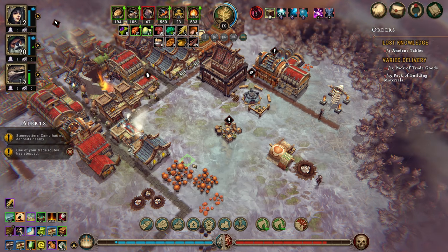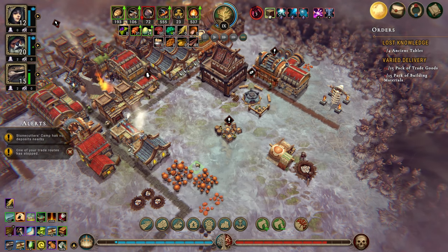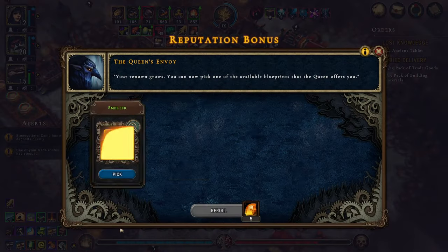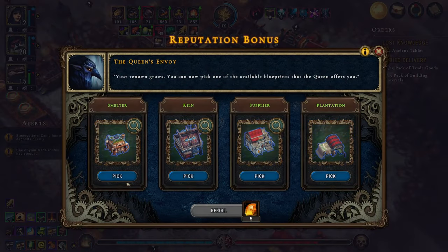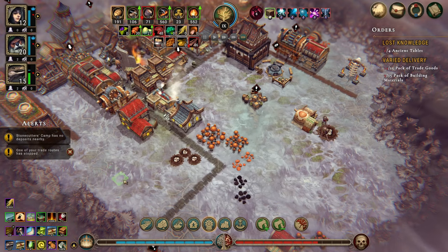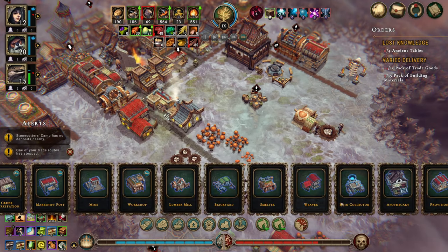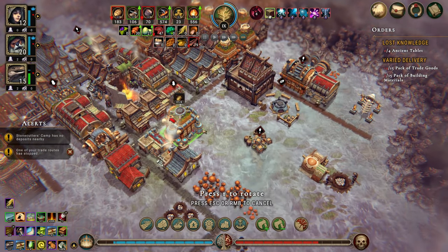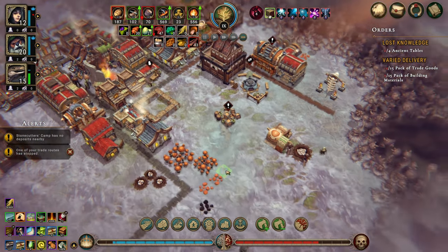We'll let that do its thing for a bit, and we should be getting a new building — yes! The smelter which can make copper bars. It has to be that one even though we don't really need it. Where is the smelter? There — let's put you there.